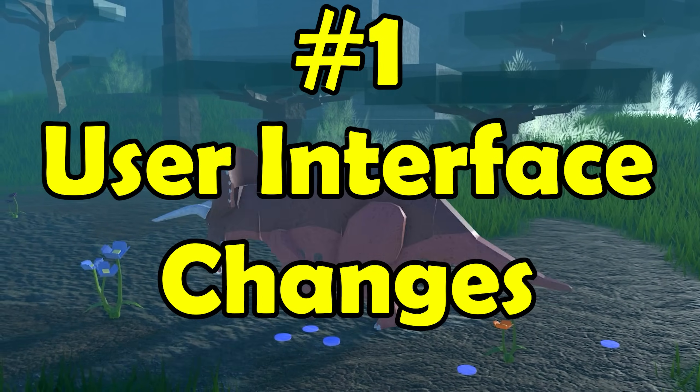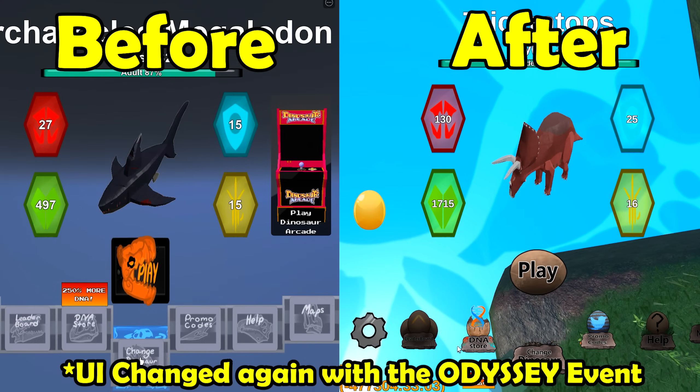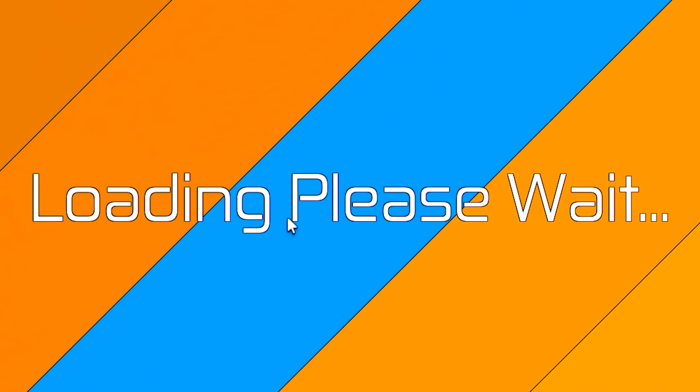First, let's take a look at the outside stuff — the user interface. The UI has been completely recoded, although some of it is actually from an older version, but it's much faster and smoother, and you no longer have to wait a million years when trying to menu.